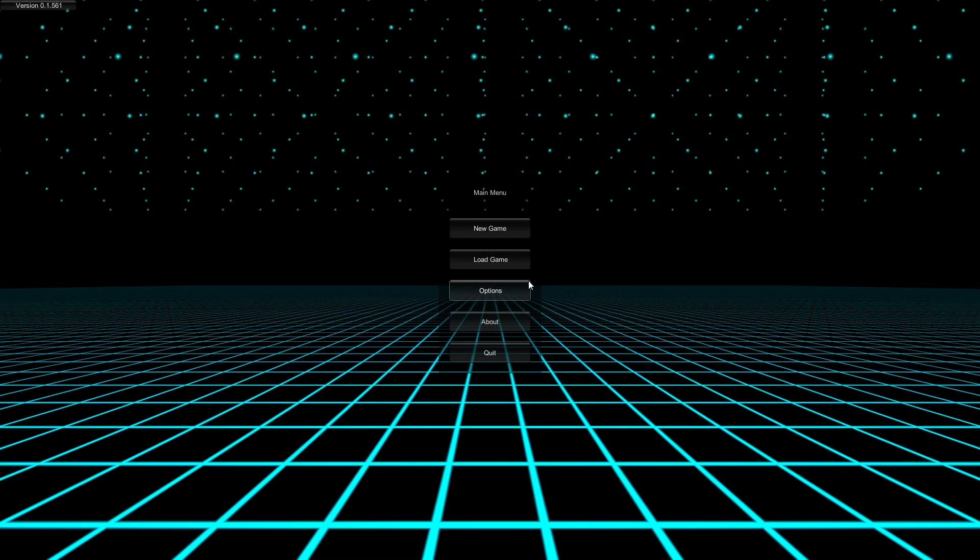Hello folks and welcome to the Vertigo Tea Party, and let's try Black Ice. It is a first-person hack and shoot. It's available for Windows, Mac, Linux, and you can play it via your browser.